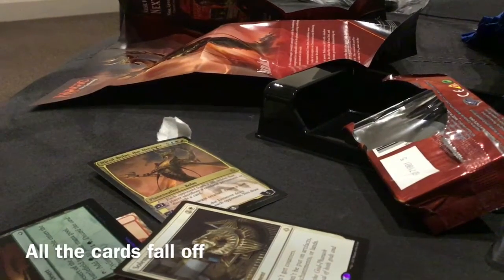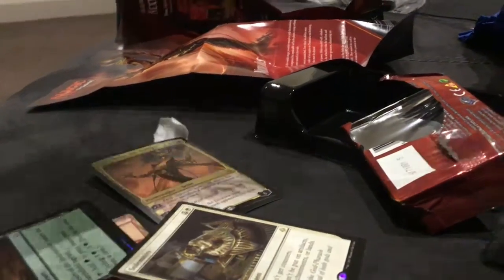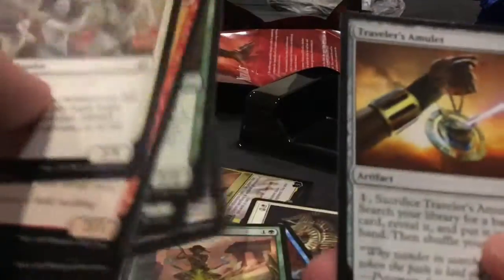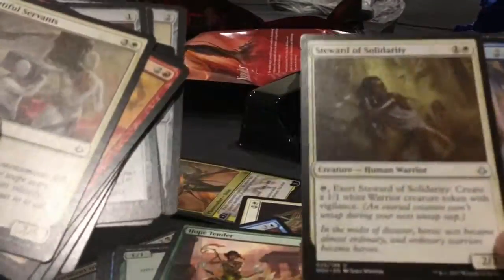The setup is very messed up, cause I'm not good and plus this is a makeshift setup. The other one — by the way, this is the art I forgot. An artifact — common. Nice desert. Uncommon. This is a rare demon, very epic. And I got an insect. Nice.